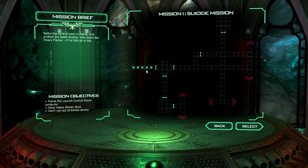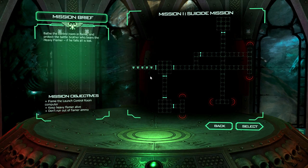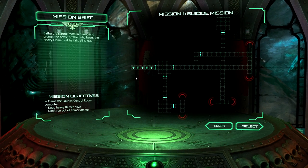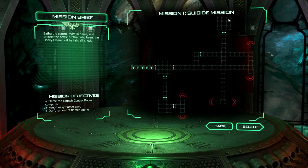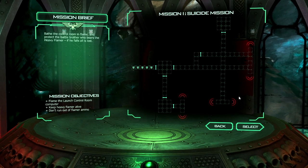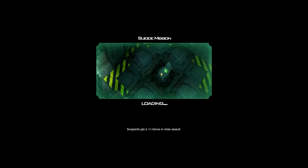Even though this is mission one, I couldn't do it first attempt — in fact I think it took me three attempts, and on that third attempt the Flamer Terminator was the only one to survive. He was one turn away from getting utterly murdered and I very luckily managed to burn the target area. Apparently you can do this without anyone dying. I am going to attempt that now as I show how the game plays, but do not expect much.